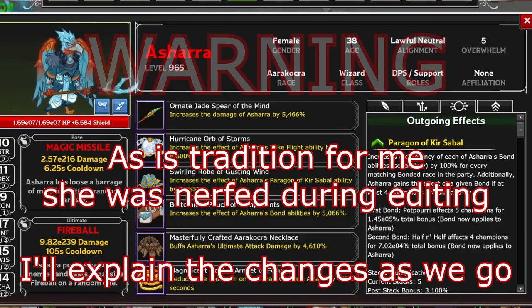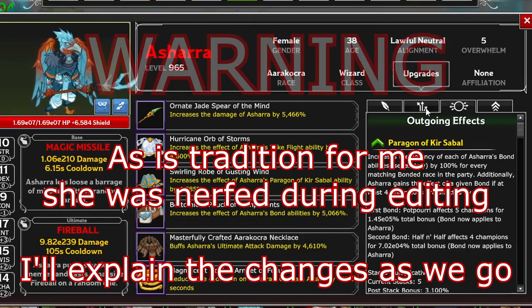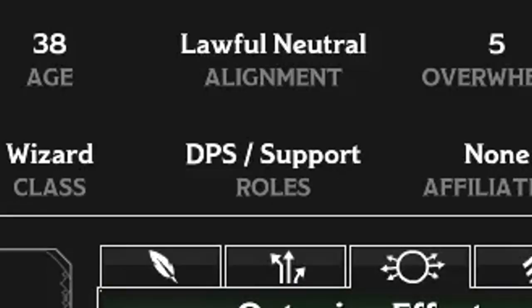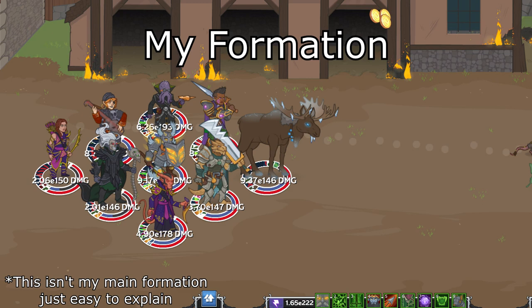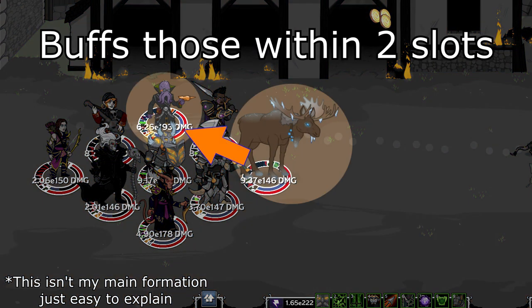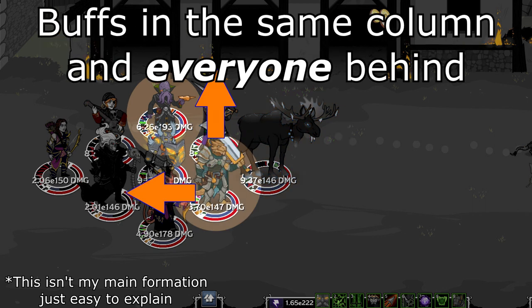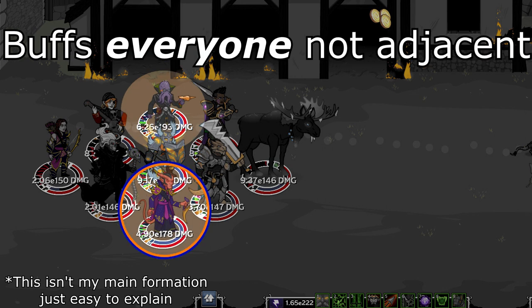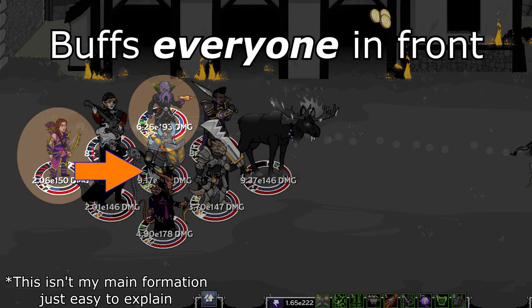Let's use Ashara the Aarakocra Wizard as an example — a champion in the starting roster who has a high likelihood of being one of the better supports or potentially your main DPS. She has the DPS and support tags. A proper formation will only ever have one DPS champion that everyone else is positioned to optimize. If you try to split your damage between multiple DPS champions, you are directly working against yourself — losing the buff potential of even one slot will be devastating to your overall output.